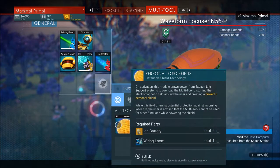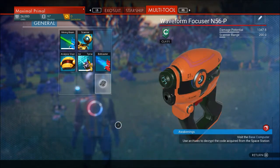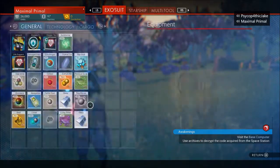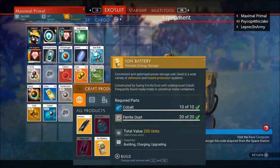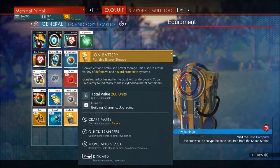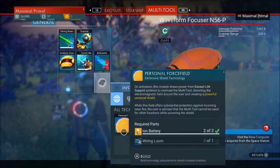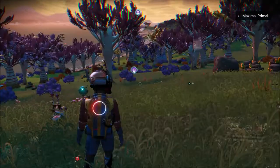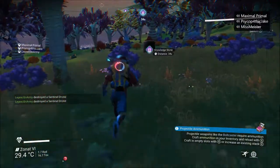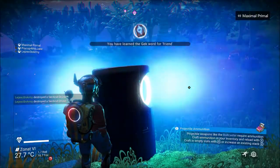What I need now Brian is a wiring loom and two ion batteries. I think wiring looms you can get on your bike? I don't know, that's why I'm out. Might have to go to a local trading post or station. Good news is I just need the loom and I'm done. Let me know if you guys find any - they're not normally easy to come by.